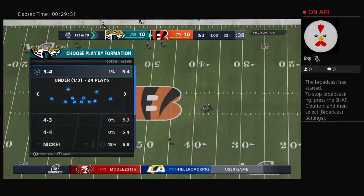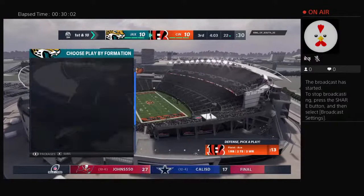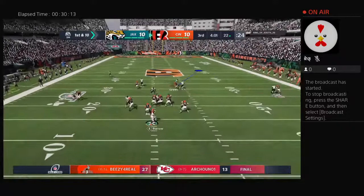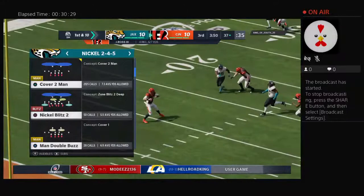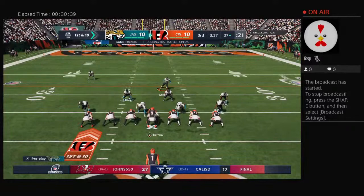The Bengals take over first and 10 at their own 22-yard line. Both defenses have been stifling these last few drives — just not able to get anything going, so what needs to change? And he's got a man complete, all the way down to the 37. A big play there for the Bengals — 41 yards, first and 10 at the 37-yard line. So how about that for a chain mover? They're all the way down inside the 40 now for first and 10.